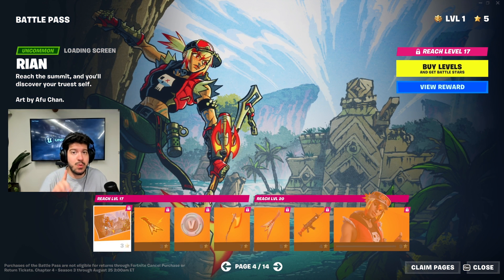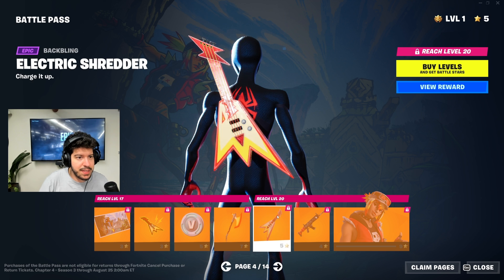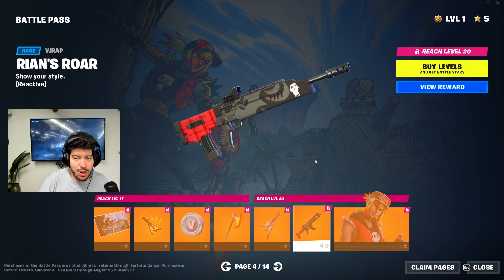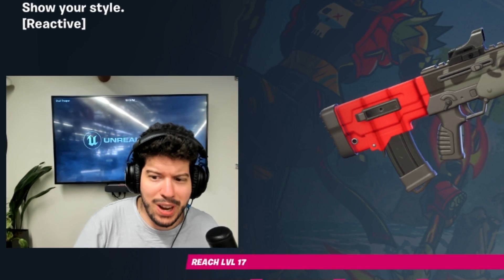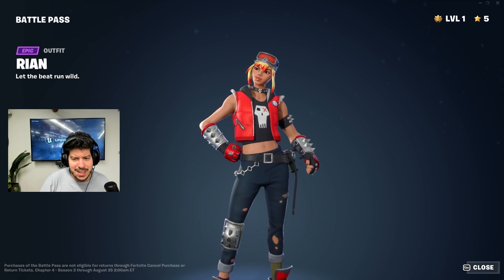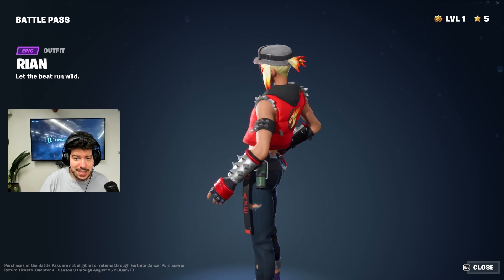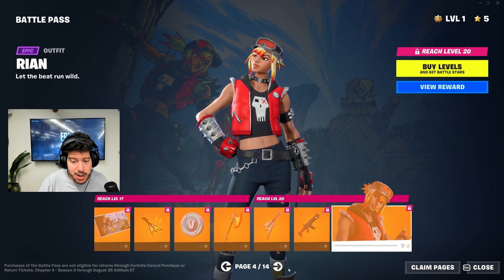We've got super styles which we won't know yet, plus secret skins and additional styles I'll talk about in a bit — so make sure to watch this whole thing. We have a loading screen for Rian, a cool pickaxe, the Electric Shredder back bling, and Rian's Roar. I'm getting orc vibes — like World of Warcraft orc. This was actually a survey skin leaked a while ago and I'm glad they put it in the battle pass because it is a fire look.